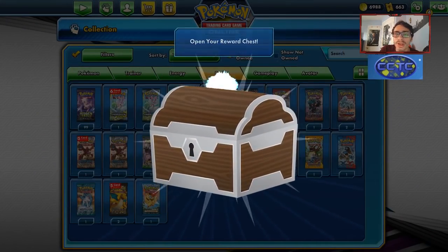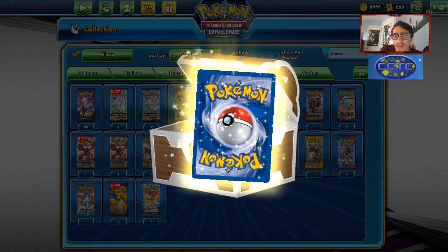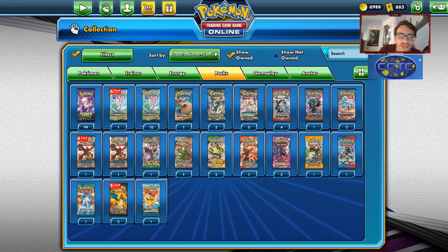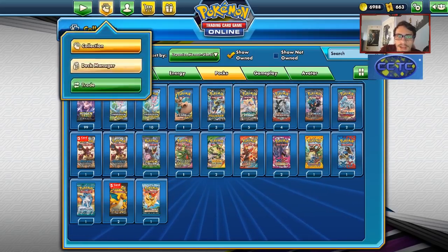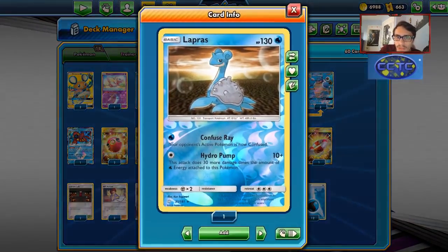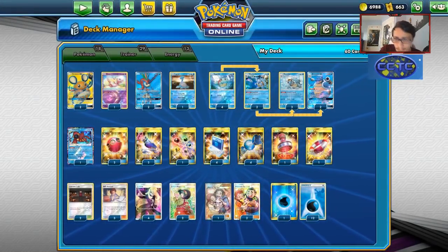Blastoise is definitely a deck worth giving a try if you haven't already. The Mew3 water box Blastoise build is also pretty decent, but if you want to keep it nice and simple and play this build, you have the option with non-GX attackers. That'll wrap up the video. If you enjoyed make sure you like the video, don't forget to subscribe — we're reaching 6,000 subscribers. Make sure to check out our sponsor Car Caravan TCG, use code LDF at checkout. Follow me on Twitter too. That'll be it for the Blastoise deck — the Lapras isn't needed but I don't know what else you'd take out. Thanks for watching, bye!